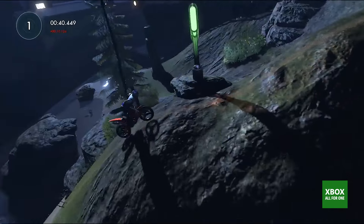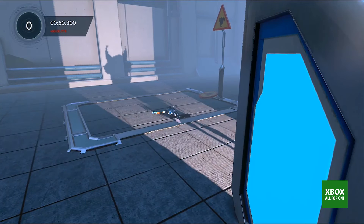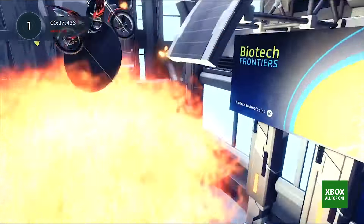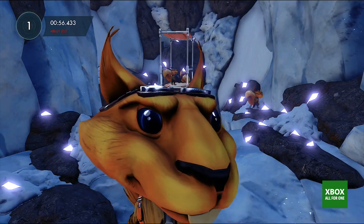For some of the Easter eggs in Trials Fusion, your goal is to collect 20 scattered squirrels in the in-game tracks. Now, each of these squirrels does a little something different. Some of them are going to be references to things you might recognize, and some of them are just going to be funny little tidbits to try to get a giggle out of you. But nonetheless, all 20 of these squirrels, in my opinion, are definitely worth your time.